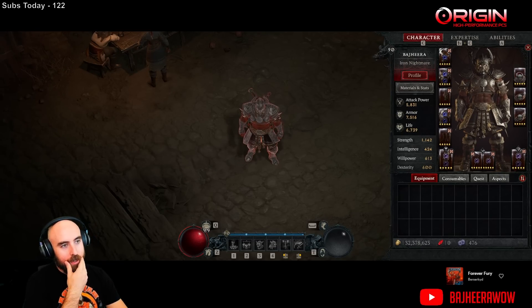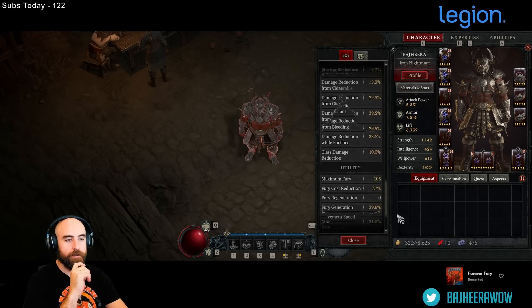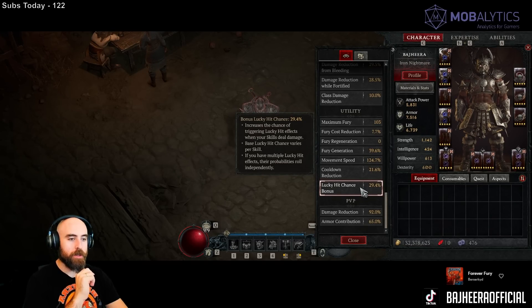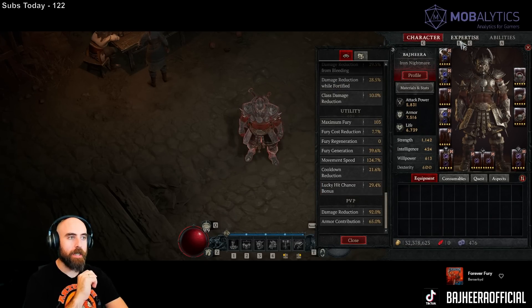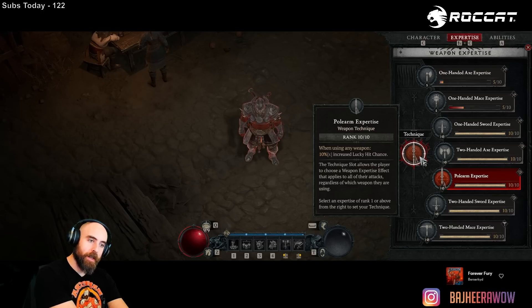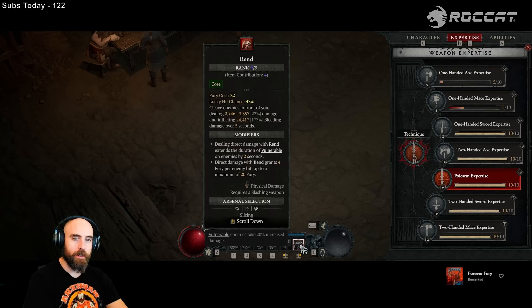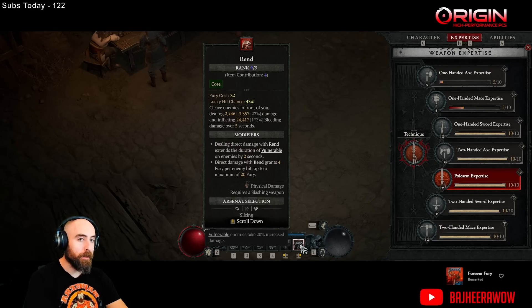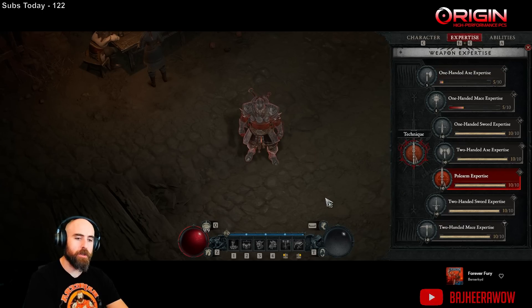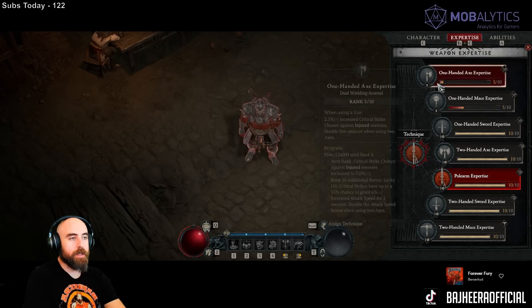Before we ramble on too much, the theory behind the build is making use of a high amount of Lucky Hit to proc certain interesting effects. We'll go through the gear in a moment, but you'll notice I have 29.4 base Lucky Hit, further compounded by using Polearm Expertise for a 10% increased Lucky Hit chance. That gives my main attack a 43% Lucky Hit chance, which is probably more like 50% because this Lucky Hit doesn't show up on my character menu.